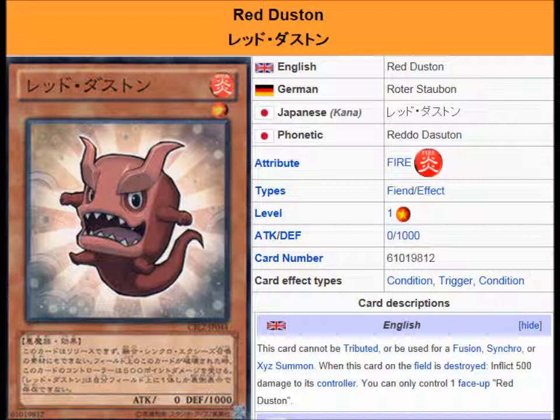What we're looking at here is Red Dustin. It was one of the five monsters shown in the card artwork, House Dustin. There's a white one, a green one, a blue one, and a yellow one. So I'm assuming if they did Red Dustin as an individual card, then we have four more individual Dustins on their way to the official card game.